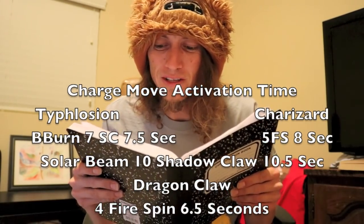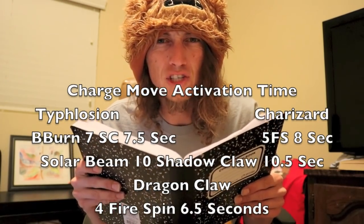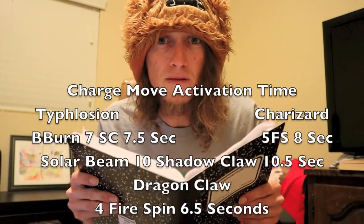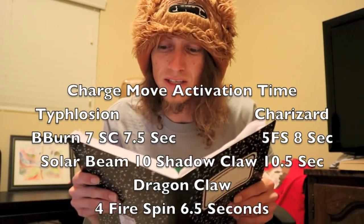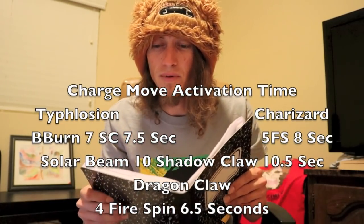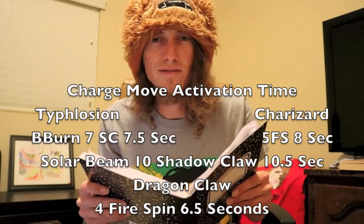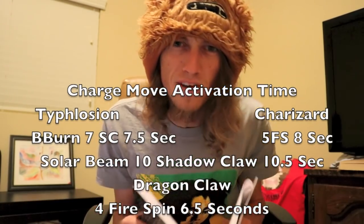Let's look at something else. 7.5 seconds to get to Blast Burn for Typhlosion — that's seven Shadow Claws. To get to Solar Beam it takes ten Shadow Claws and only 10.5 seconds, just another three seconds more. Do you think that ever comes into play? Let's find out. And just while we're here — it takes 6.5 seconds and four Fire Spins for Charizard to get Dragon Claw. Pretty fast, but not as massive a game breaker as the Solar Beam, Shadow Claw, Blast Burn combo can be.